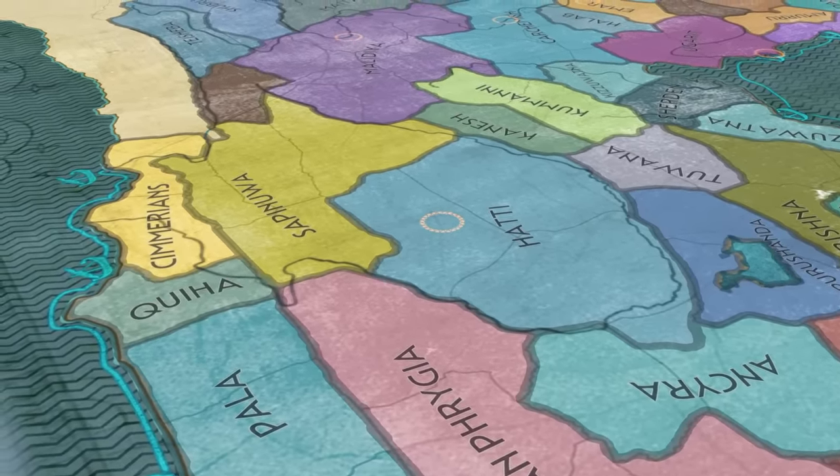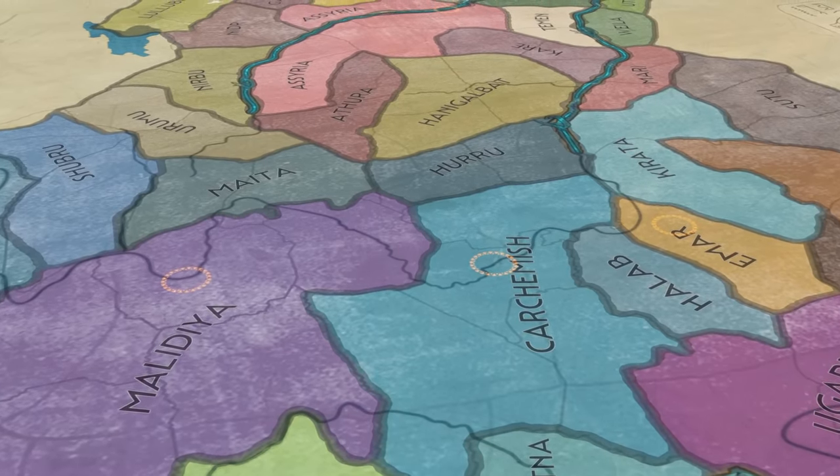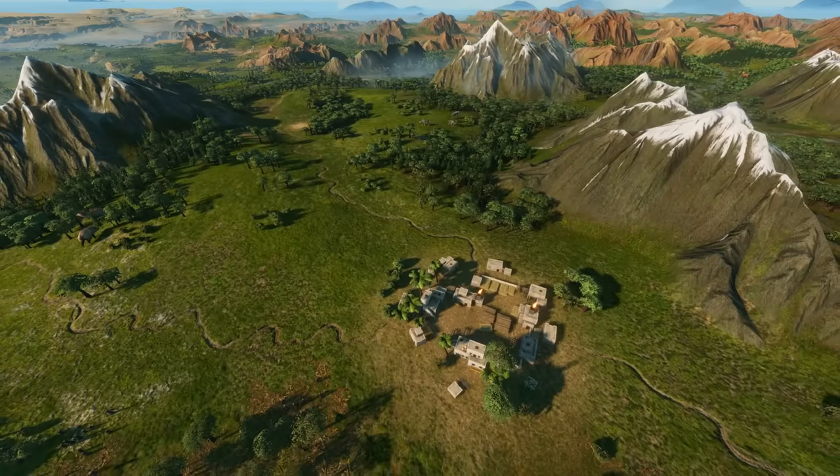When combining regions from Troy and Pharaoh we discovered a significant gap in the middle portion of western Anatolia, so we added a few regions there. But now Anatolia is complete — you can conquer the whole of it and carve out another Hittite empire for yourself if you want to.